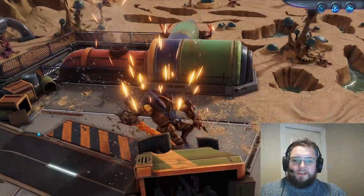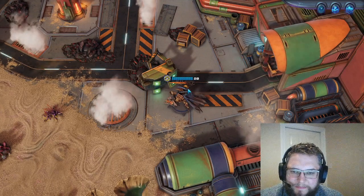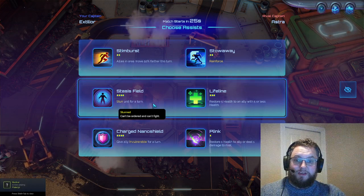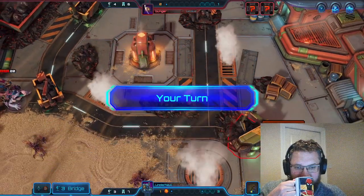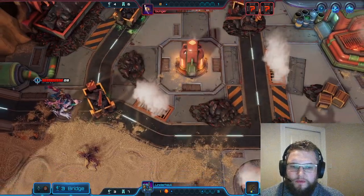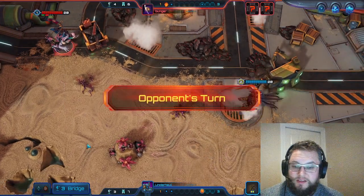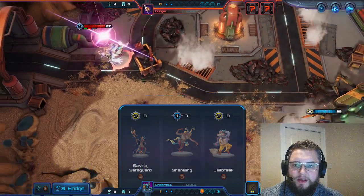Okay, so we've got Astra. We know what Astra does — it removes stun from something, and she can also reduce the cost of things. Stun is really good because it means we can run towards it, but I think we're going to try Stim Burst, because we haven't played with Stim Burst yet and we already know we like Stowaway. So let's see how this goes. They've used their ability and that reduced Deadeye's cost by two.